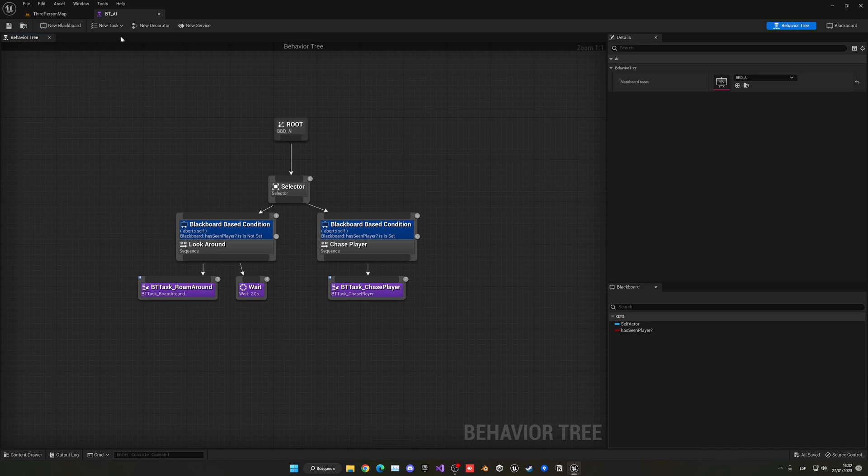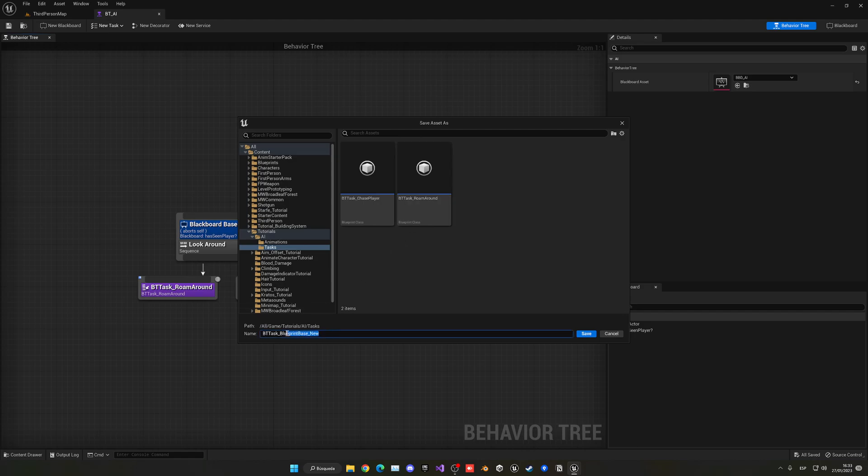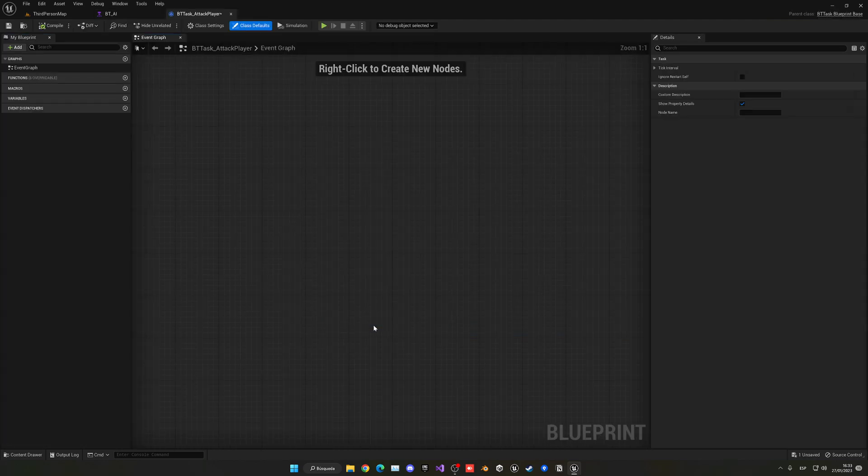What we want to do is create a new task. Go up here and select BTT Task Blueprint Base. Go into tasks and name it BTT_task_attack_player. Let's go ahead and open this up. We're going to go into functions and in the override we want to do Receive Execute AI.